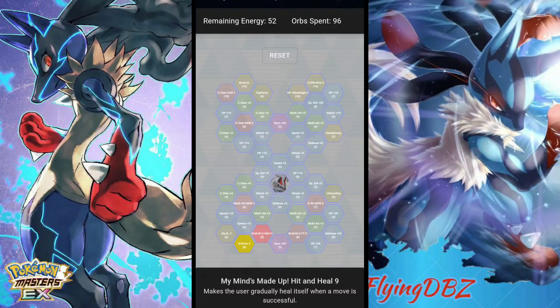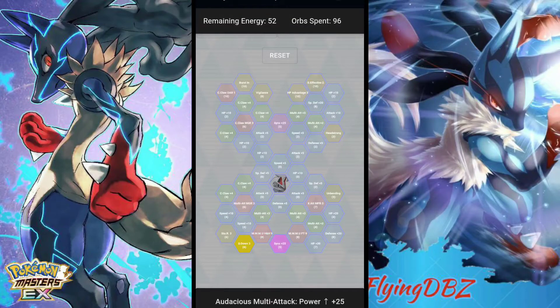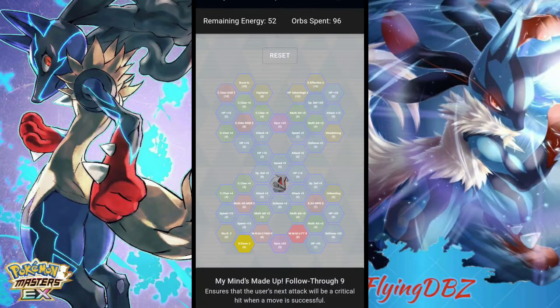So far his grid is decent — not the best because he's not an amazing Pokémon, he's very unique but not busted or overpowered. He also has sync move power-ups for Audacious Multi-Attack. On the bottom right, My Mind's Made Up Follow Through 9 ensures the user's next attack will be a critical hit when a move is successful — that's a nine so it's not bad.